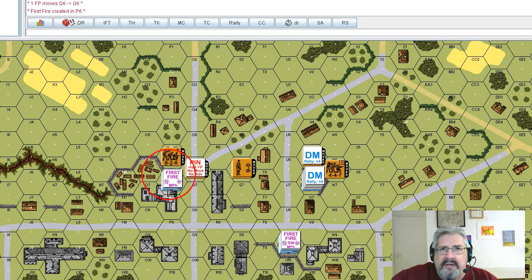Now the defender could do seven plus two using the machine gun in sustained fire. With sustained fire the machine gun has a breakdown number lowered from 12 down to 10. Rolling the seven plus two — eight again, another pin task check — and he passes.